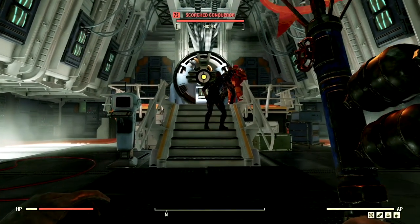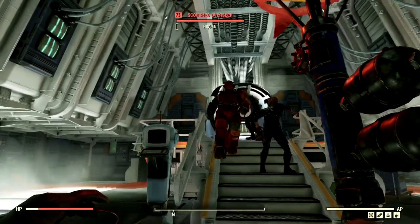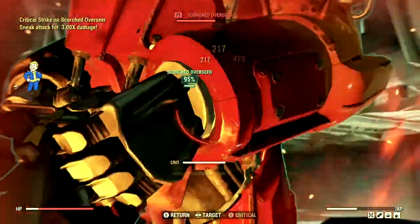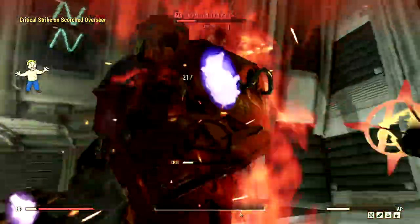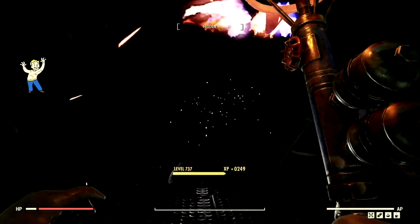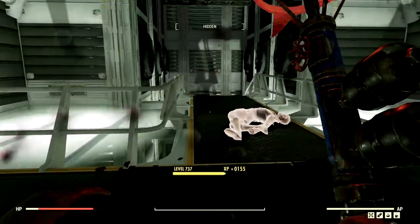Now I've made my way over to my arch nemesis of Vault 51 — the level 75 scorched overseer that goes by the name Linda. Once she gets down here, we're just gonna start smacking her with our braining iron. Just gotta be careful — do not want to get hit with that laser gun. Just eat my braining iron, you stupid overseer. And just like that, this overseer and her band of buffoons are no more.